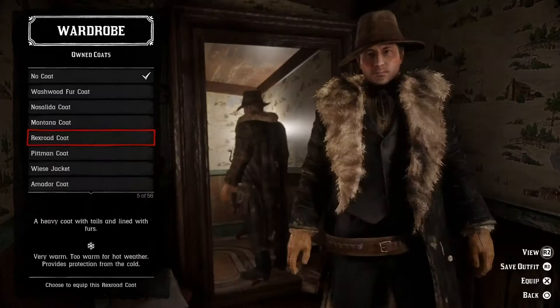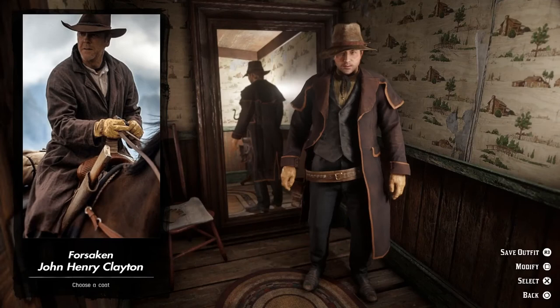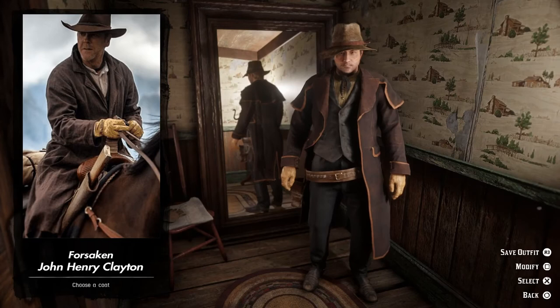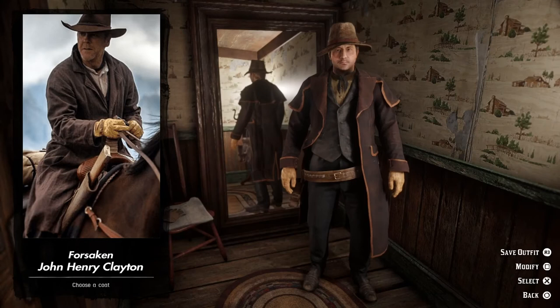And here we have Kiefer Sutherland as John Henry Clayton from the film Forsaken. Kiefer Sutherland plays against his dad Donald Sutherland in this film. And since I'm a huge Young Guns fan it was cool to see Kiefer Sutherland in a western again. Now it's time for our next outfit.